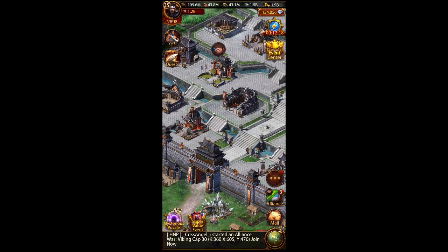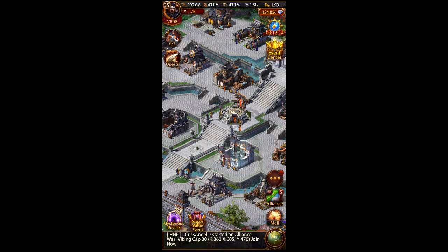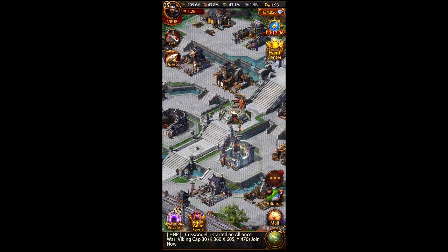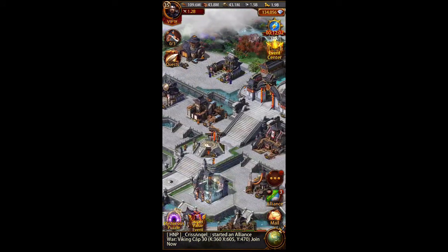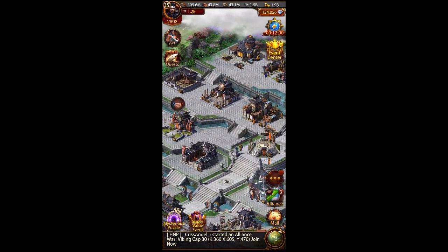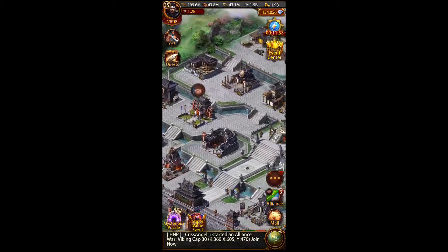I will show a couple of hidden spots where the reward box is that can help you get some additional things. Then we'll go into one or two of the troop types and train or upgrade them to help increase my soldier's power.